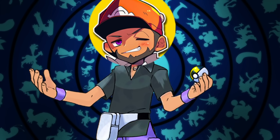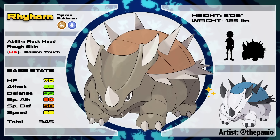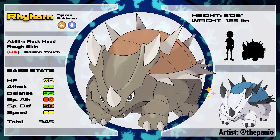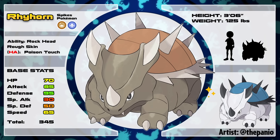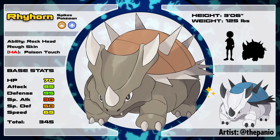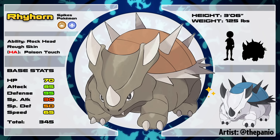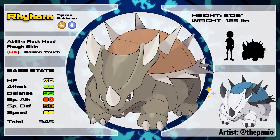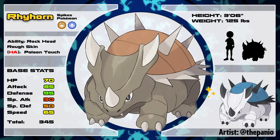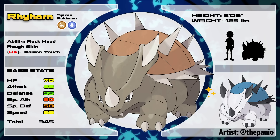The first Pokémon we'll be going over today is another regional variant line — Rhyhorn, the ground-dragon type spike Pokémon. This creature is based on the Godzilla character Anguirus. Just like its Kantonian counterpart, this Rhyhorn loves to camouflage itself in its surroundings, but instead of hiding behind giant boulders, it buries itself beneath the ground. It's got abilities like Rock Head and Rough Skin to complement its many spikes, and its hidden ability is Poison Touch — a nod to Anguirus's own ability to create poisonous liquid. I love that it's also part dragon type; gives me a ton of Garchomp vibes.